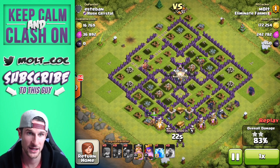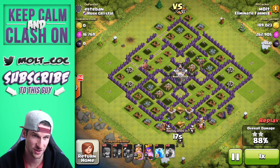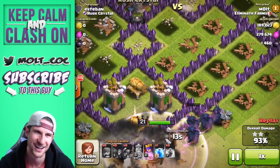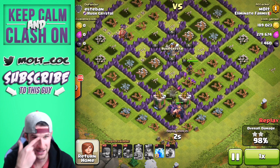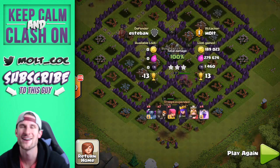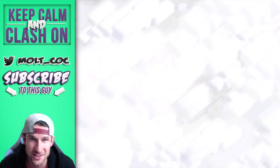These PEKKAs are finishing up — we're at 86%. There goes all the gold and there goes all of the elixir in one hit. We'll fast forward the last 10 seconds as we take out the rest. There are four more PEKKAs left. Final haul: 189,000 gold, 279,000 elixir, and 1,400 dark elixir.